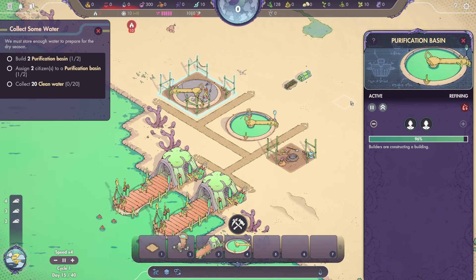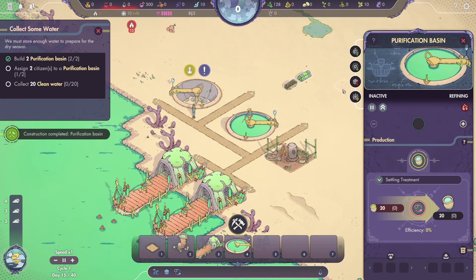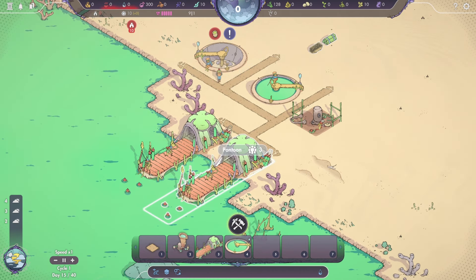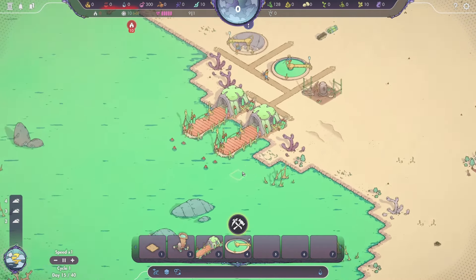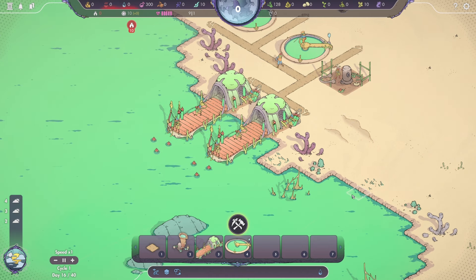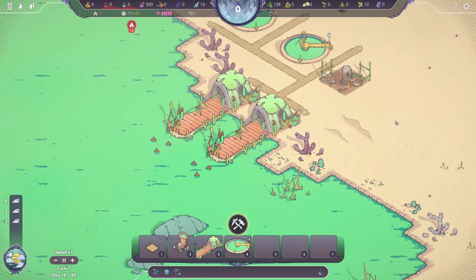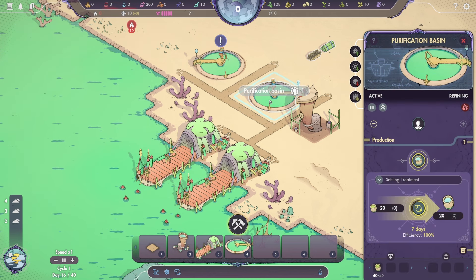Speed up. So I hit pause — does it go back to speed one? Yeah. I'd love the ability to just go straight back to speed one with a single button press instead of two. And now we're just waiting for them to get water. Oh, look at them working there. This is as close as you can zoom in — I instinctually keep trying to zoom in because the art looks so great, but this is as close as you can get.